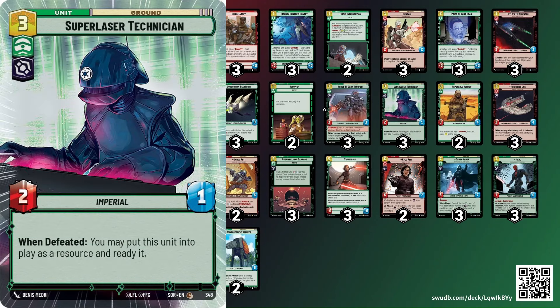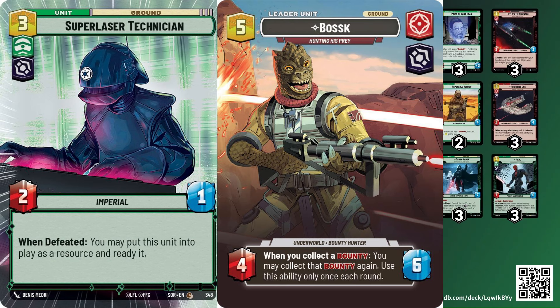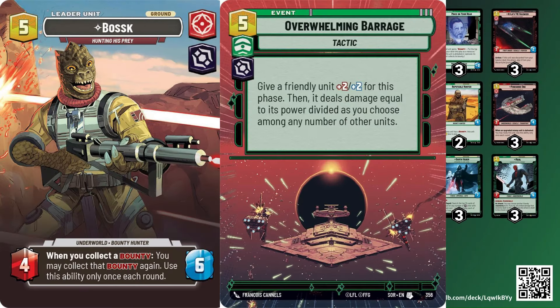Laser Tech allows us to keep up with aggro decks like Sabine, and a lot of times it lets us just take over the game. If we go Laser Tech, the following turn we'll be into Boss, and if we go Boss into Overwhelming Barrage, that's usually enough to change the momentum of the game — especially if we had a Bounty Hunter's Quarry on turn one. Those two plays in themselves are very strong. We have a very good matchup against aggro most of the time.